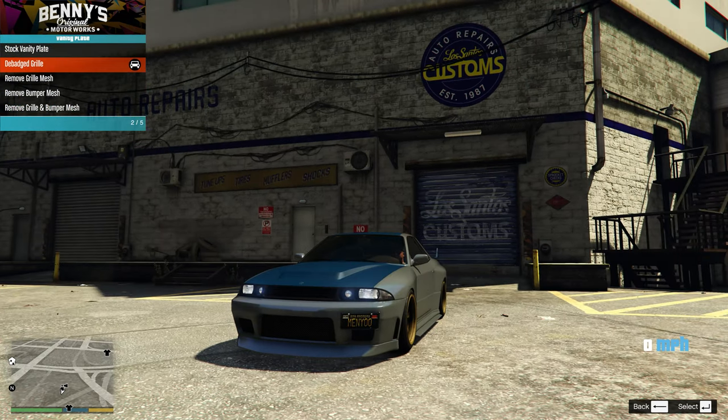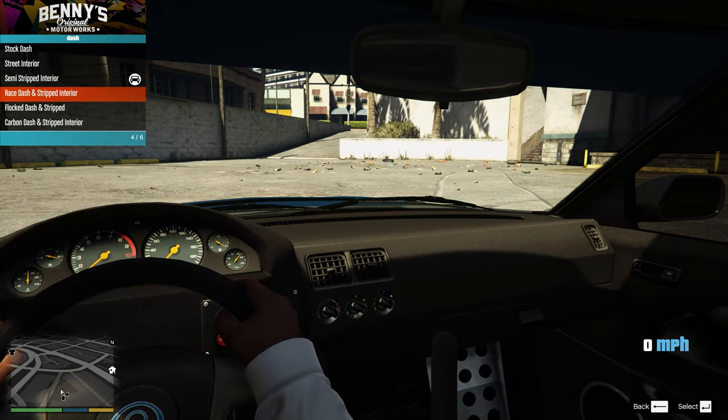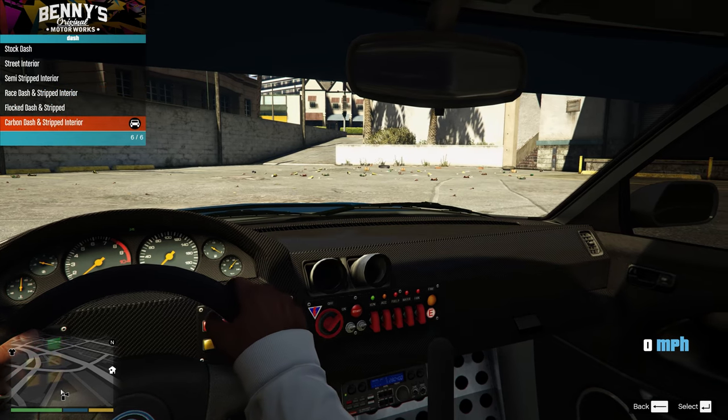Plate holder left mounted, D-badged grille, sunstrip. Interior wise, semi-stripped interior or a race dash and a stripped interior, or flocked, or carbon.